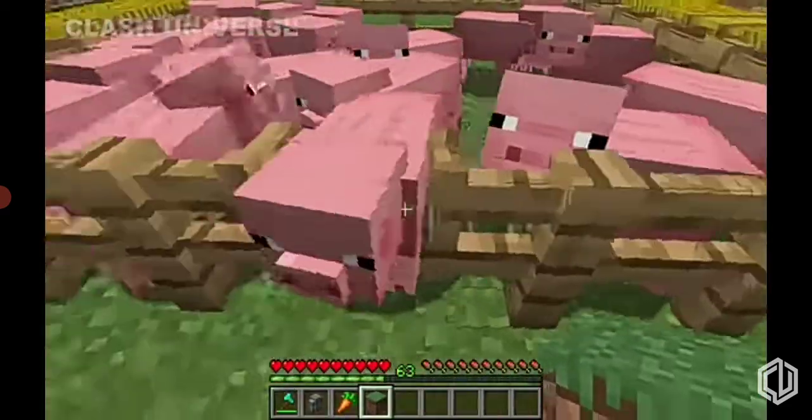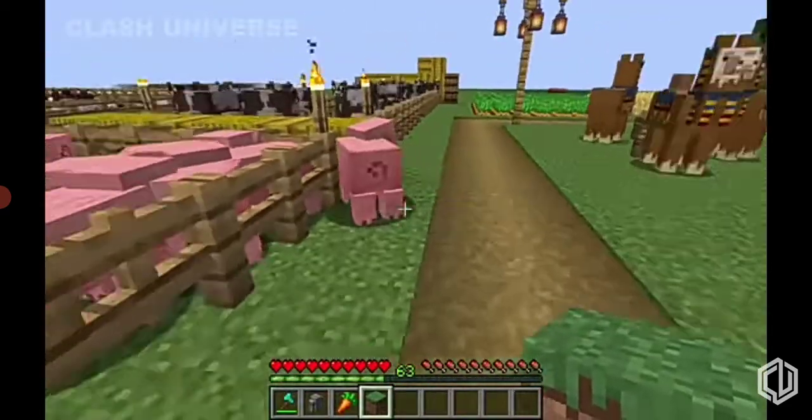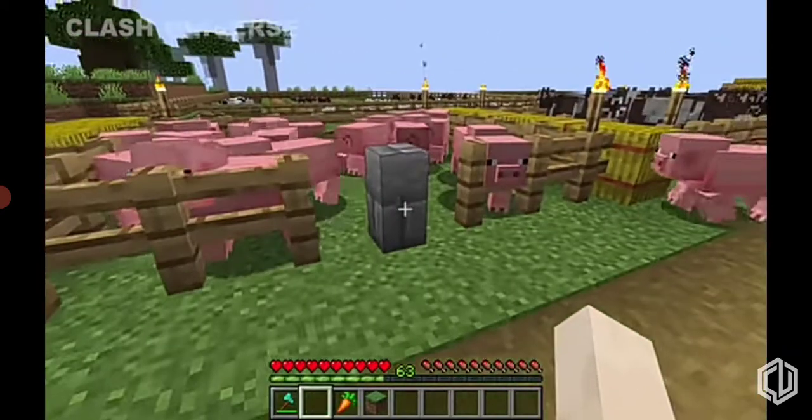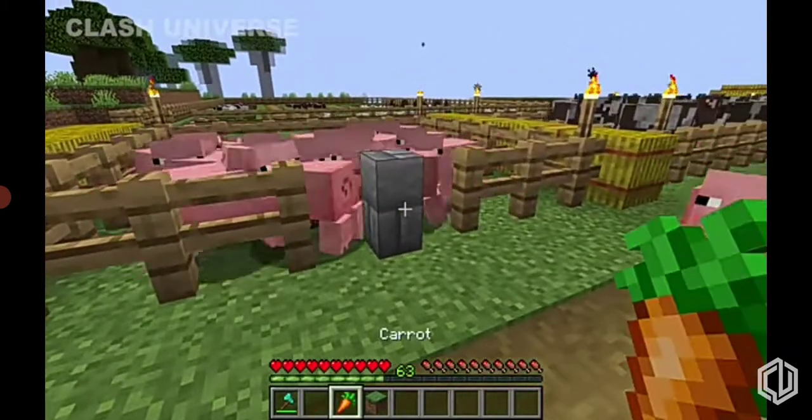Most of the time, mobs escape when you try to close the gate. Rather than using a gate for the fence, you can use a single wall. This way, you can enter and exit, but none of the mobs can.